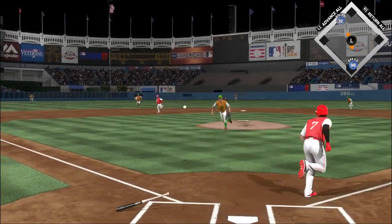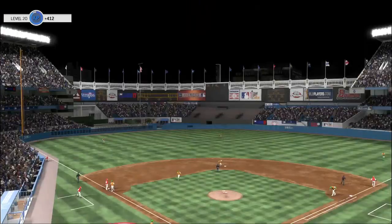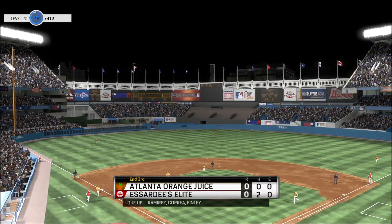Now batting — shortstop. A swinging bunt to the mound, throw on to first, gets him, and the side is retired.